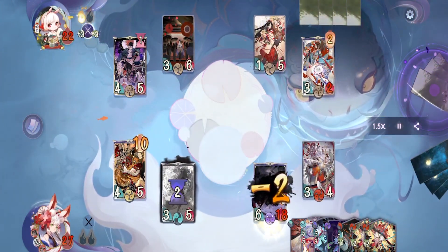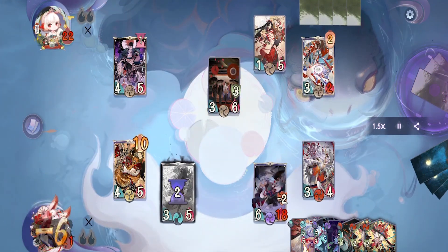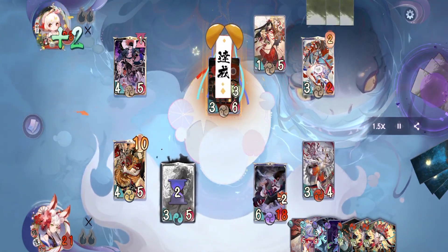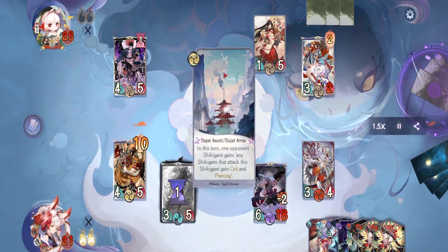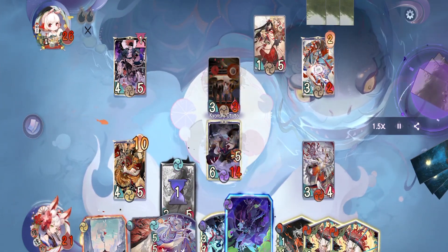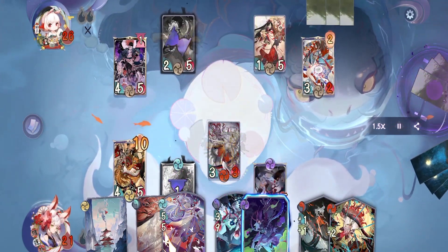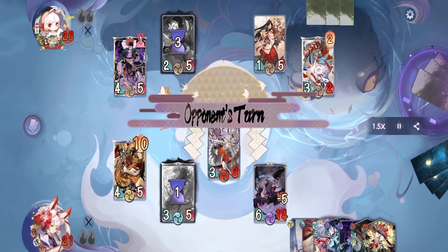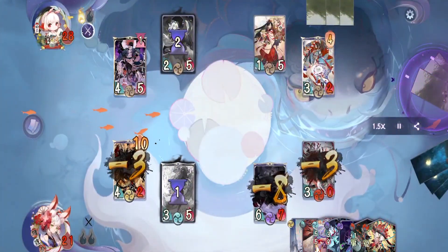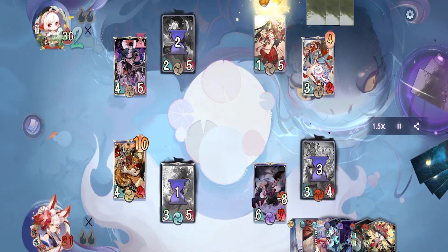On their turn they knock back our Ototo with Otengu's spell, then attack with Dodomeki and pass. On our turn we attack with Ototo, follow up using Suzuka Gozen's combat card and pass — I used Suzuka Gozen to move him back from the combat zone to push for more fragile. On their turn they knock back our Suzuka Gozen, then activate Otengu's spell to deal 3 damage to all our shikigami, killing our Suzuka Gozen. They also activate Traveler to recover life.